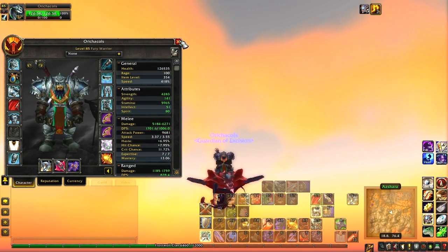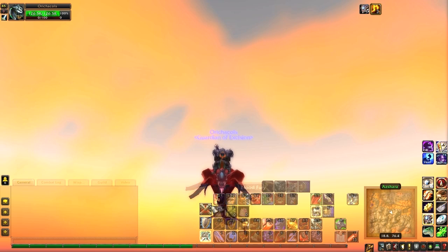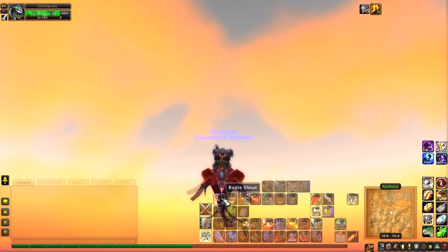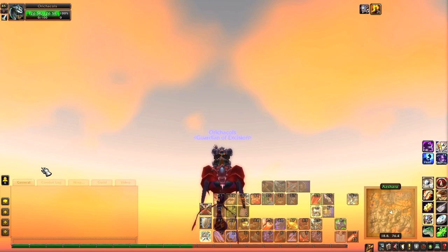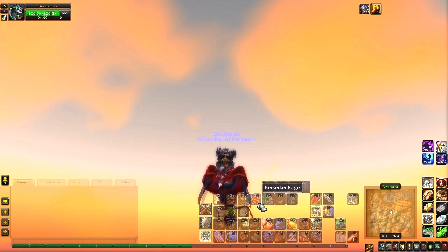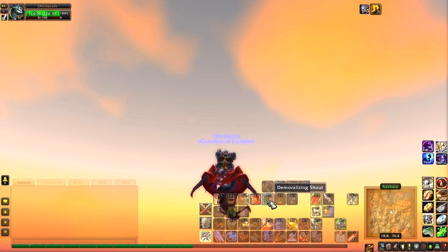When I go into PvP, the first thing I do is make sure to pop Battle Shout and Blood Fury — because Blood Fury as an Orc increases my Attack Power by 1,170, which is a lot, so it's a pretty good racial to have. Then I'll use Berserk Rage, and when I get close enough I'll use Demoralizing Shout, because being able to survive that extra little bit longer with enemies doing 10% less damage helps a lot.